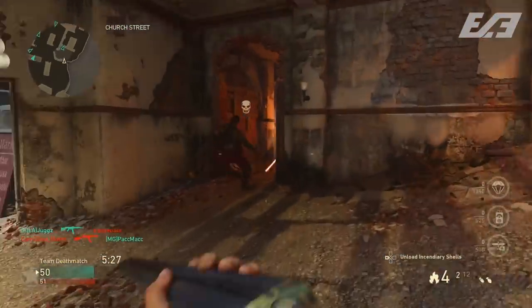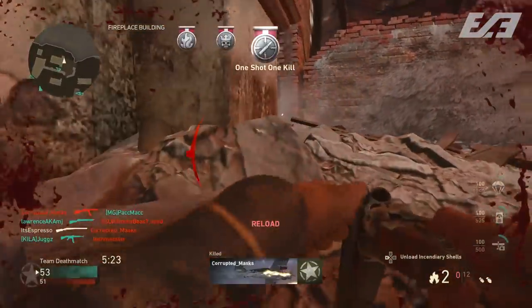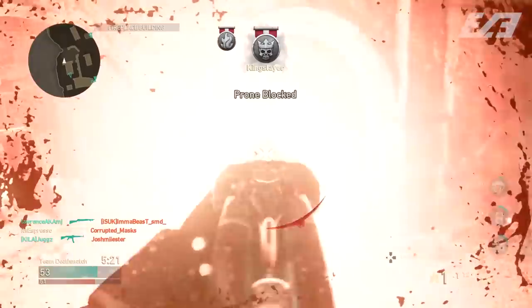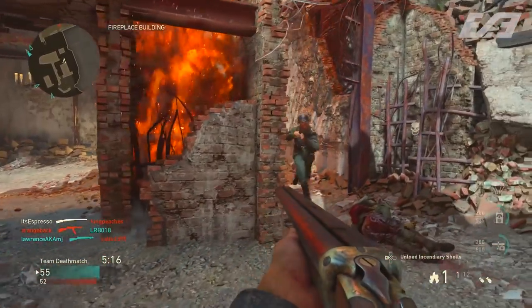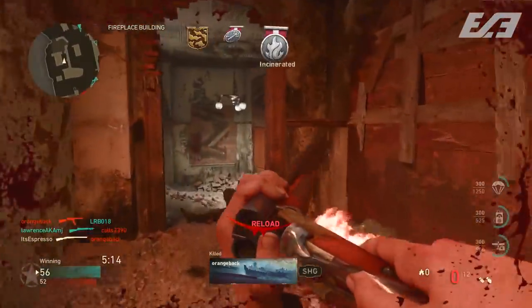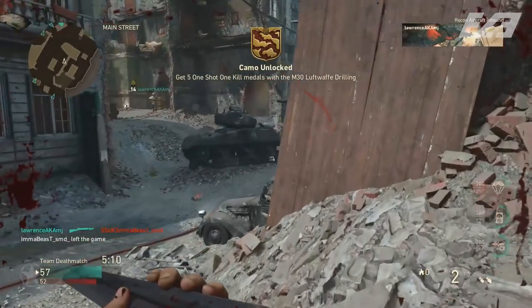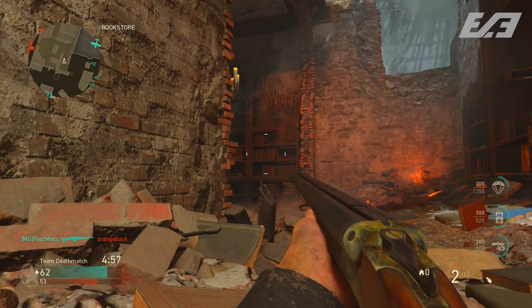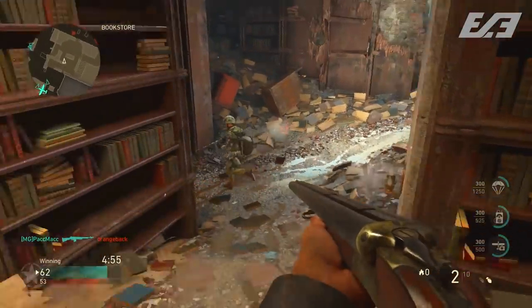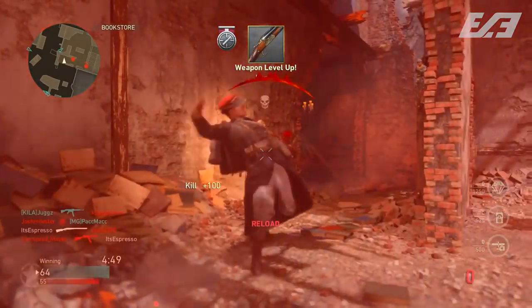Unless you're right up on top of somebody — probably within about five meters in-game — you're not going to get a one-shot kill. And if you've played World War 2 at all, you know a lot of situations lead to double teams, triple teams, even four players coming at you at once. Two shots with relatively weak damage per shot isn't going to do much good. Unless you played it super slow and super tactical, you'll get absolutely demolished.